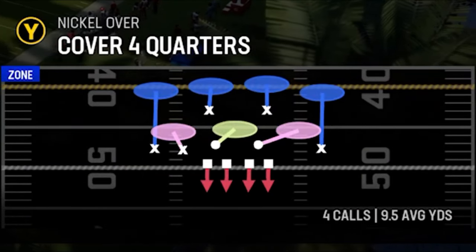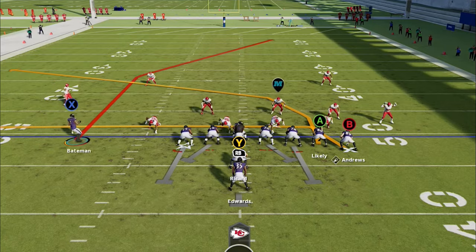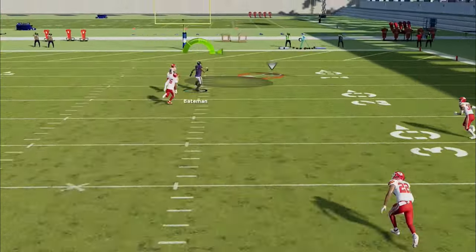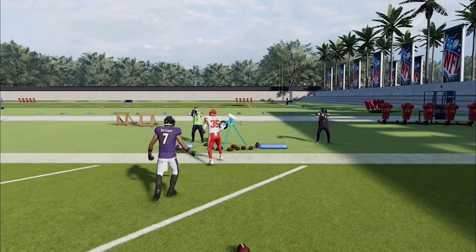This play also has a lot of success against cover four. We'll start off with cover four match — against cover four match, you just want to motion this receiver in, and you'll notice it'll get open the exact same way. So this is not just a play against cover two, as it also can have a lot of success against cover four. As you can see, when you motion him in, he just gets right across the cornerback's face for a very easy one-play touchdown once again.